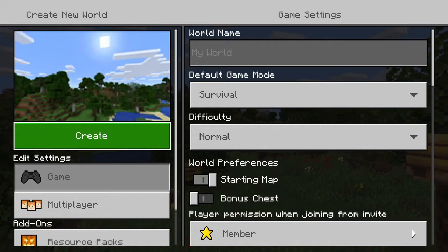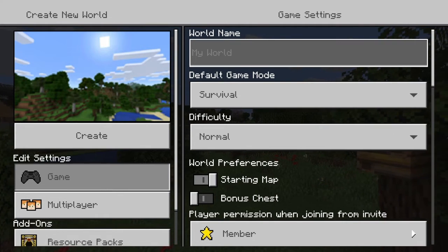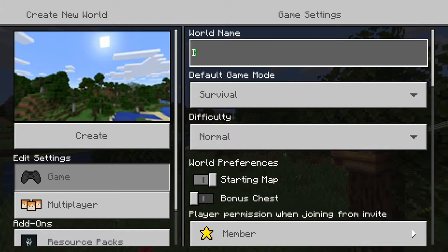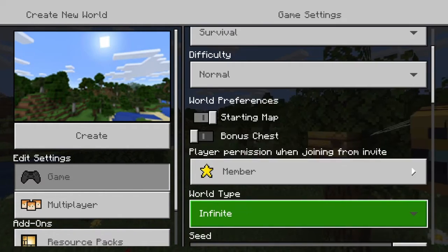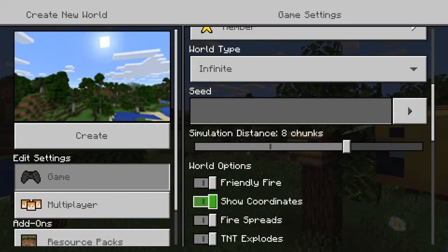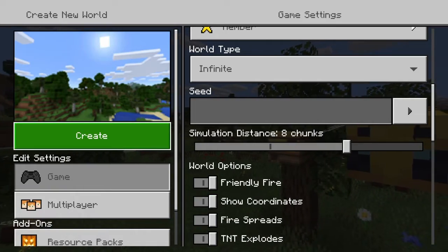The first thing you need to do is create a world. Keep it in survival and name it. I've already pre-loaded 'isolation series'. If you set it to show coordinates, I just find that makes the whole experience more pleasurable.